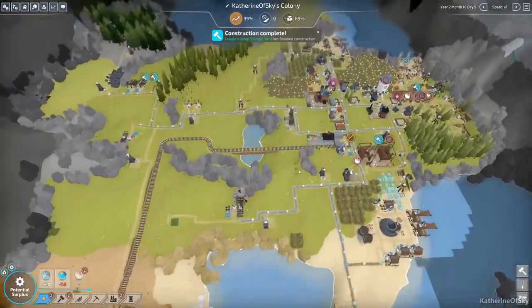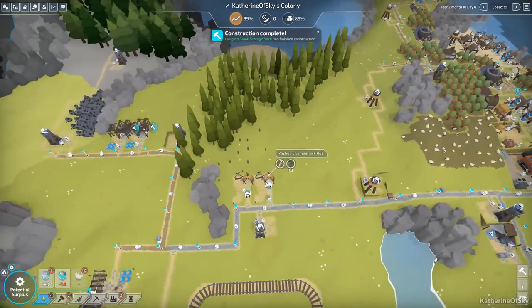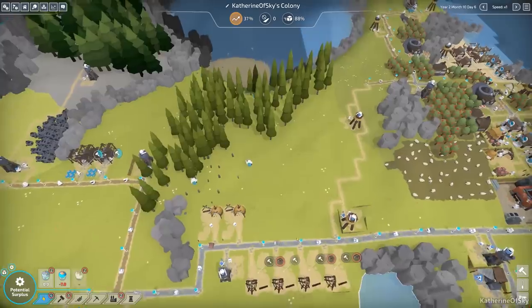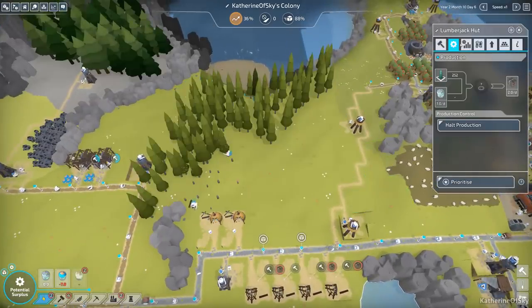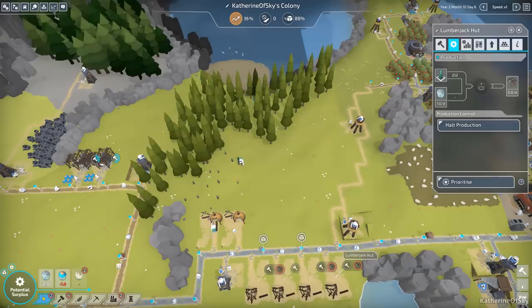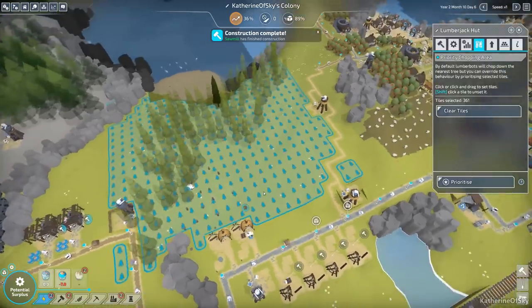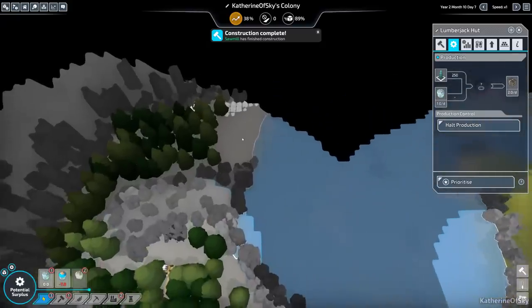One thing I'd like to do - which is going to be important - is to get this forest completely gone. I want to get more foresters here and just kill this whole tree area because I have big plans for this area - definitely very big plans. Come on guys, take it out, go go go. Priority chopping area - yes yes yes.